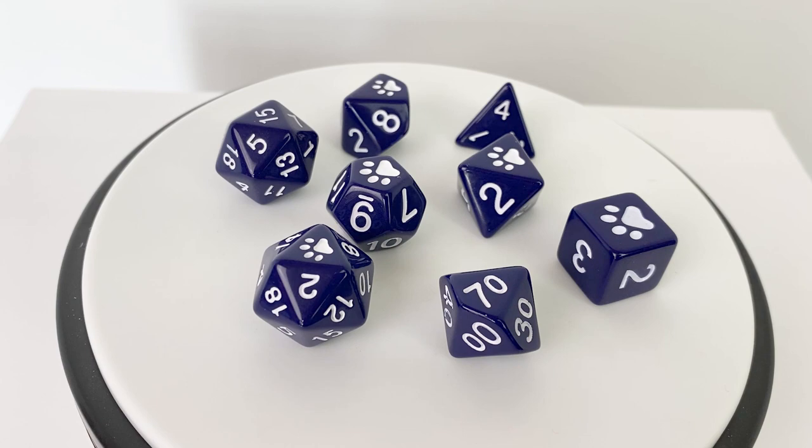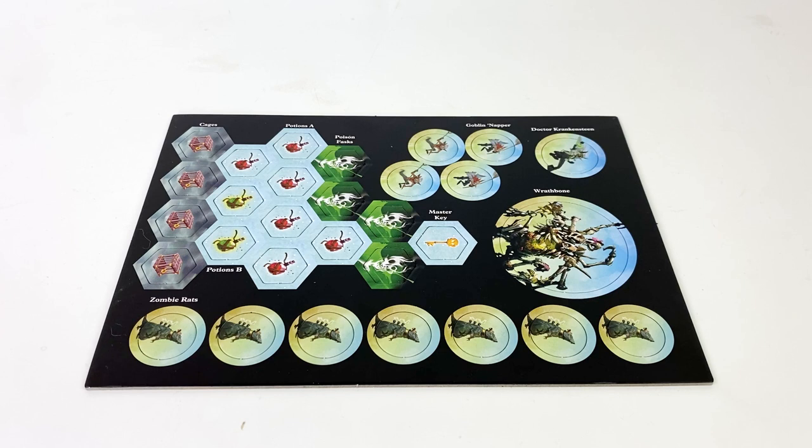Our token sheet has markers for the enemies your players will be facing, including goblins and rats, and for items they may find along the way like various potion and poison bottles, a key, plus some mysterious cages. The back of the token sheet is just white.